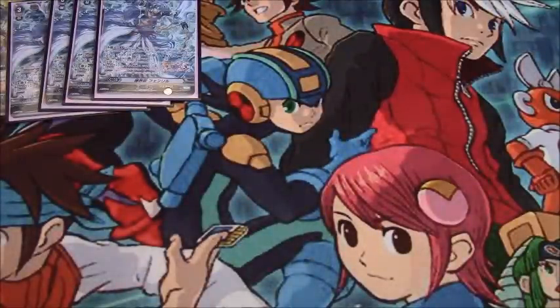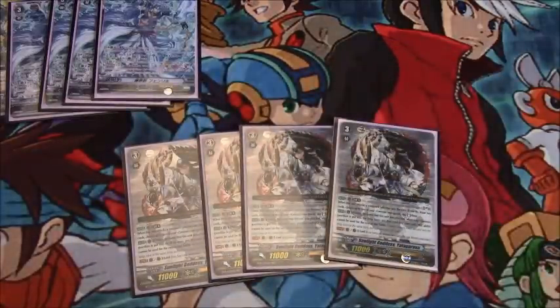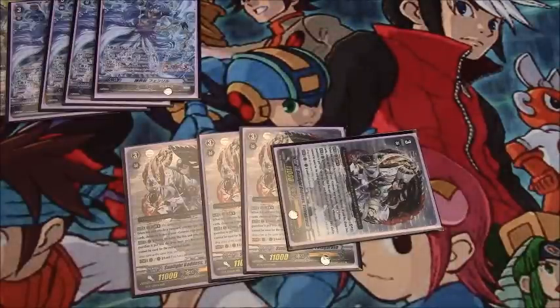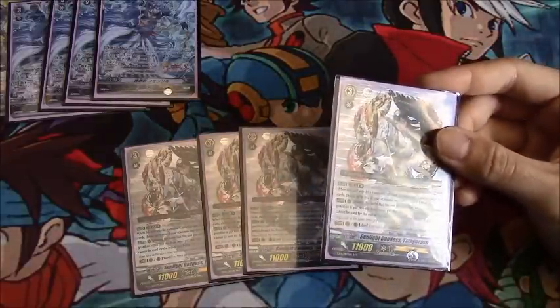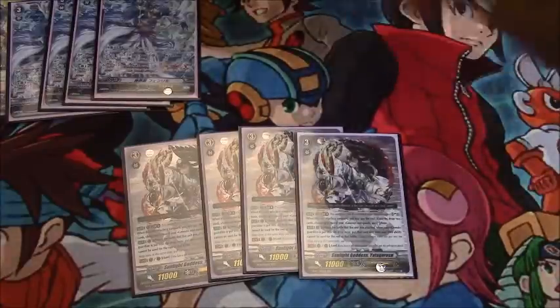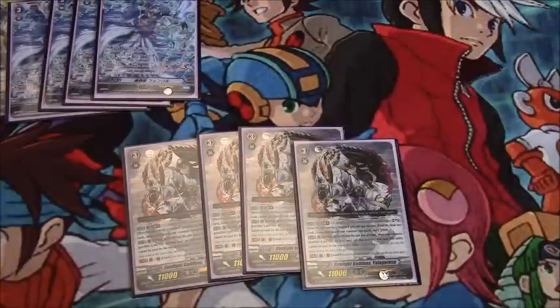For the backup grade 3s, I'm running 4 copies of Sunlight Goddess Yadagasu — good luck finding this thing now. Yadagasu has two skills. First is Limit Break 4, Soul Blast 9 on attack: you draw two cards and stand two of your rear guards. They won't gain power, but since you're running units that gain 1,000 power per soul blast, that's probably a plus 9,000 to one or two units. The main reason you use Yadagasu is her second skill: during a battle she was attacked, when a Genesis unit is put from the guard circle to the drop zone, you can put that unit into the soul instead — once per turn.